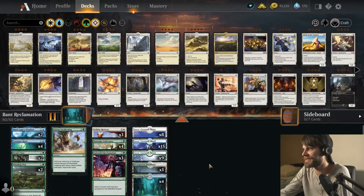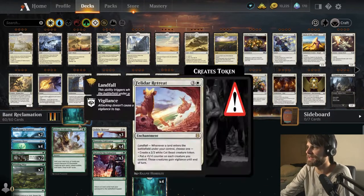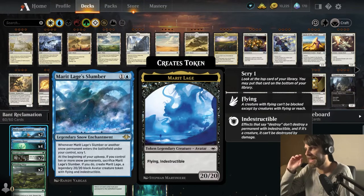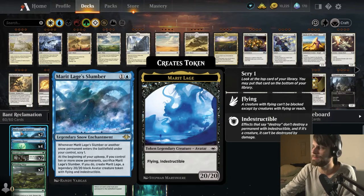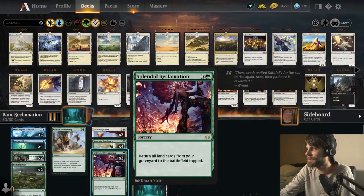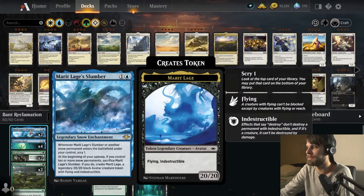This is one of the most interesting and potentially creative lists I have seen. It's a Merit Lage's Slumber deck — a card I've played around with every once in a while. It doesn't ever seem that great, but in practice this actually seems okay. You're able to bring back a lot of the snow lands from your graveyard with Splendid Reclamation, bring them in all at once, and then on the following turn get that big 20/20 flying indestructible creature.